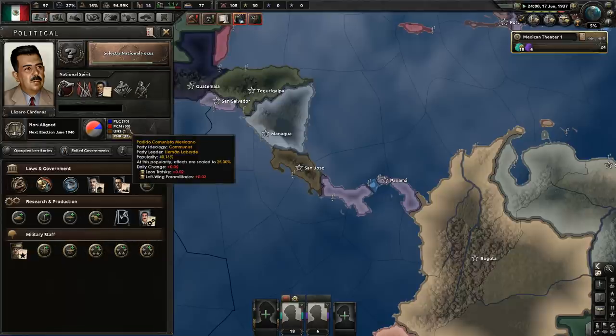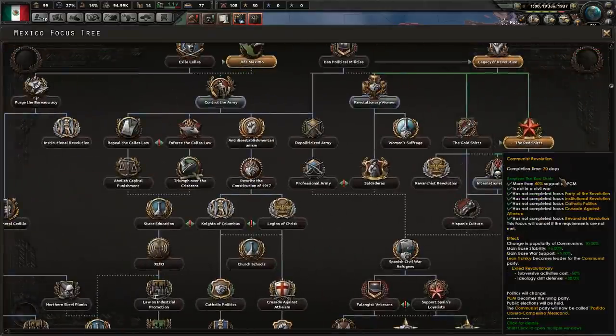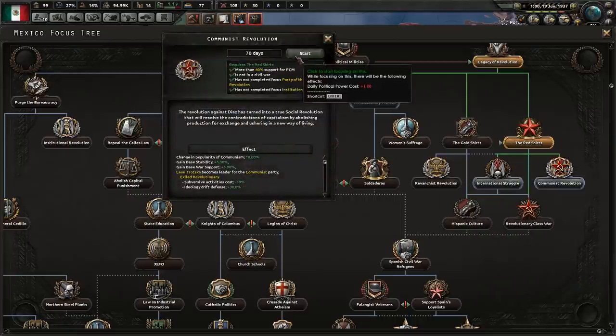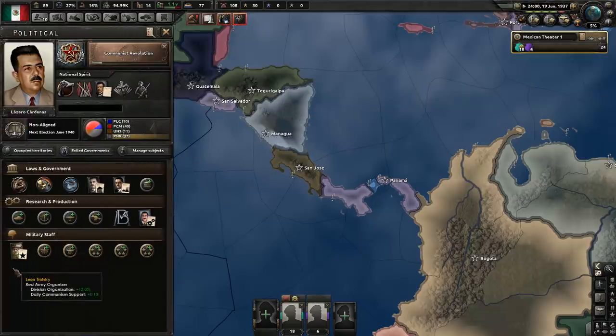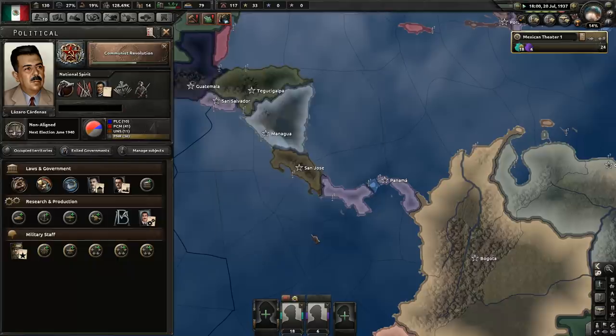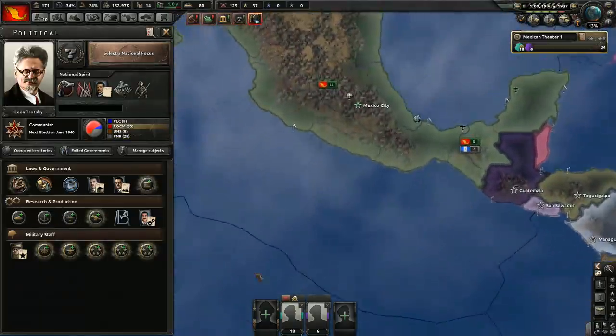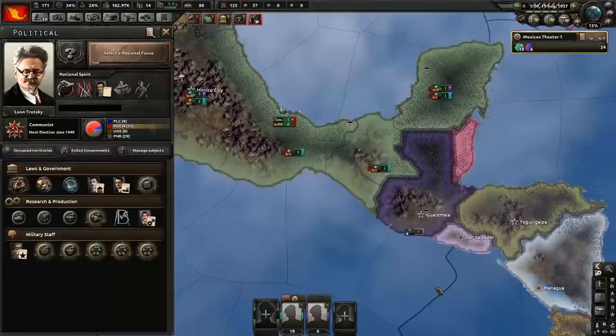Alright, this needs to be over 40. Is that enough to do a communist revolution right now? Yes it is. Have a look — Trotsky becomes leader of the government. Let's do that. And if I'm not mistaken, he will still be the Red Army organizer as well as chief of the government. I could also wait for an election to put Trotsky in power, but I don't think we need to do that. We've spent a lot of time doing internal stuff, but now it's time to turn to external things.